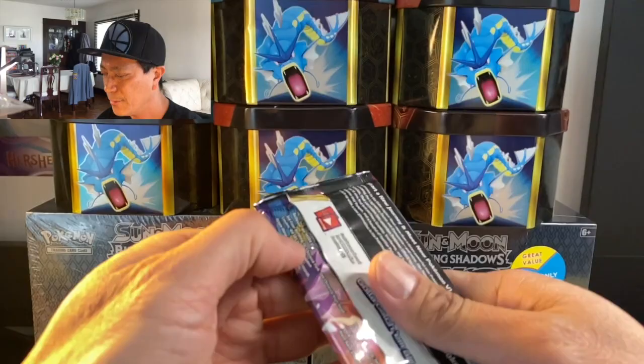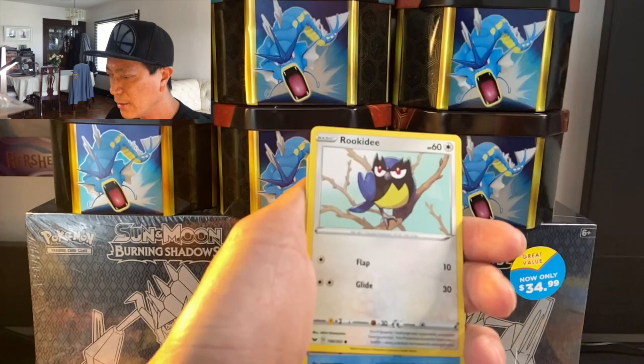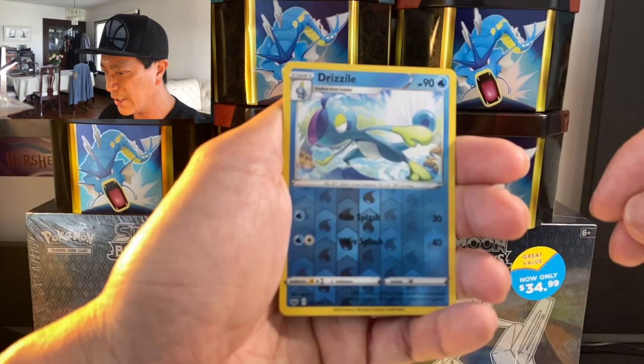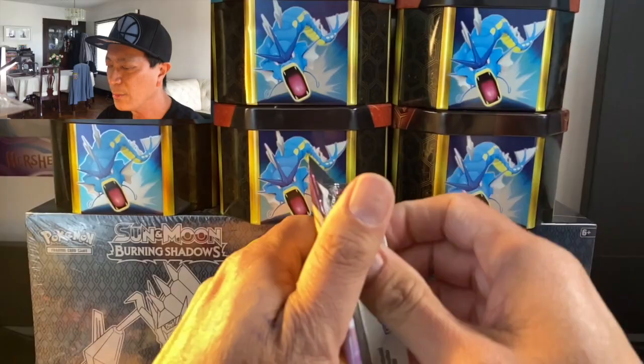All right, more packs, just getting warmed up! We start off with Fire, Big Charm, Seaking, Wynaut, Rookidee, Krabby, Rookidee, Mudbray, Drizzile reverse holo — look at that design — and a Professor's Research holographic card. Very nice! Moving right along with this Sword and Shield Pokémon pack opening.